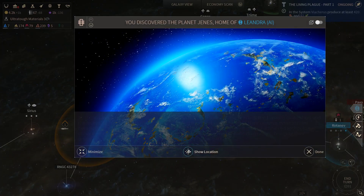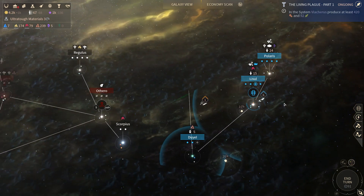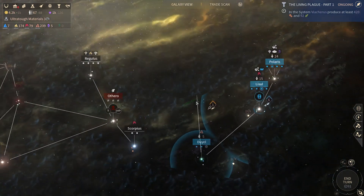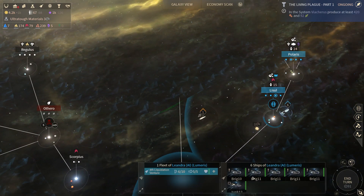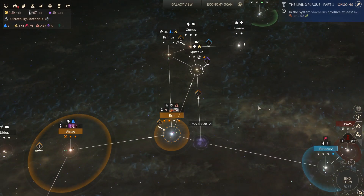We've discovered the Lumeris homeworld. Where is that? Excellent. And over here, a green influence circle. The Lumeris have ships, but they don't have good ships it seems like.